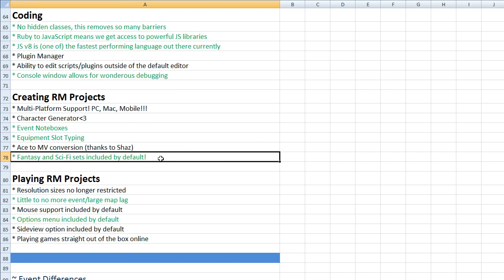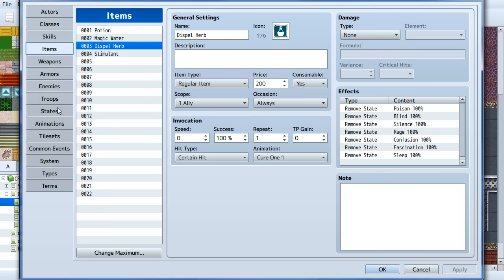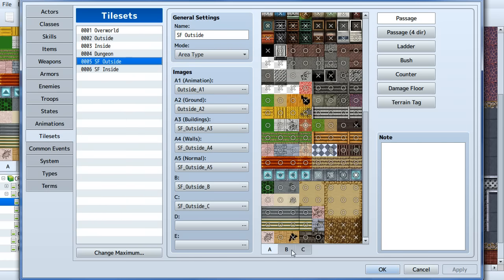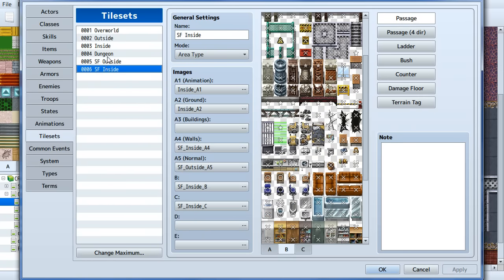Fantasy and sci-fi tile sets are included by default — so there are sci-fi outdoor and sci-fi indoor tile sets included alongside the fantasy ones.